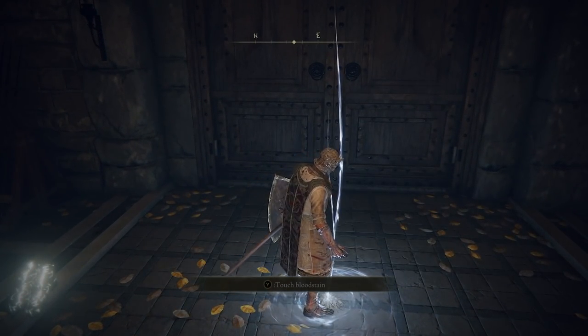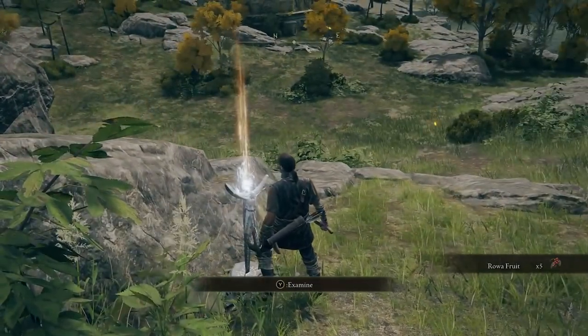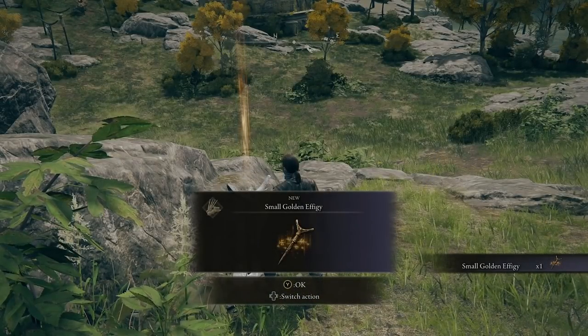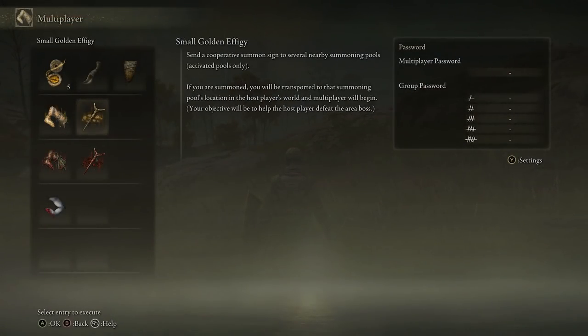Heading back to Limgrave at the first step - when you interact with the summoning pool here you're going to be awarded a small golden effigy. This is unlimited use and it's going to send a summoning sign to several nearby pools that are activated. If you are summoned you'll be transported to that summoning pool's location in the host player's world and multiplayer will begin. This gives you the ability to let other players summon you into their game.